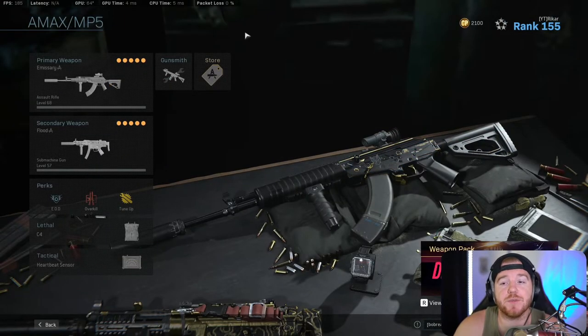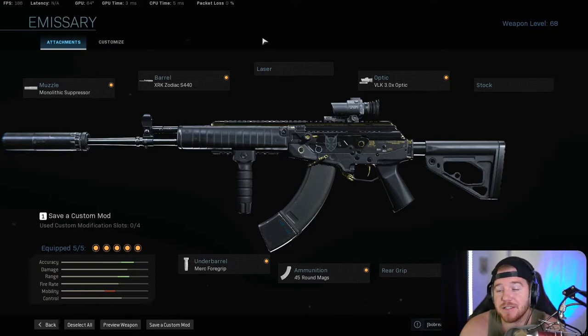Coming in at number four we have the AMAX. The AMAX came out mid-season three or start of season four and it's kind of gone under the radar a little bit, slowly working its way up. This gun is probably the fastest time-to-kill in the game from range — it has almost no damage falloff, a crazy headshot multiplier, and the body shot damage is actually the highest of any gun in the game.